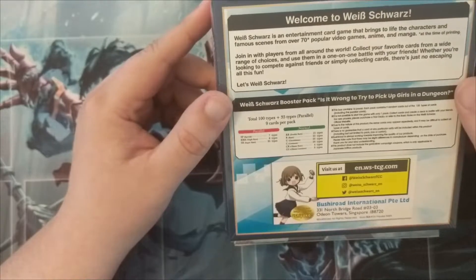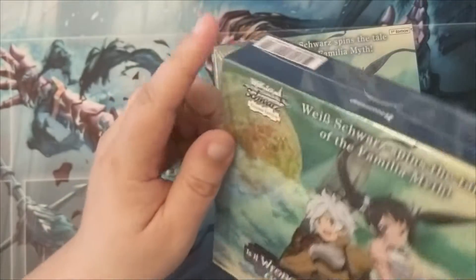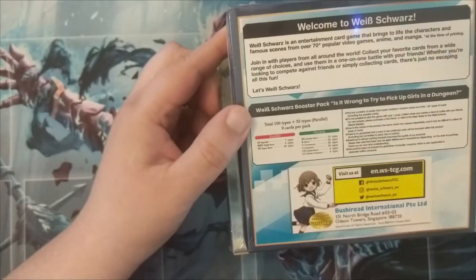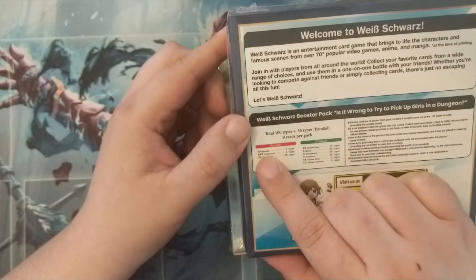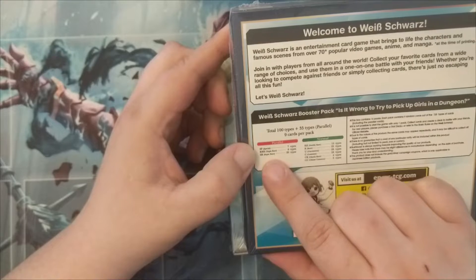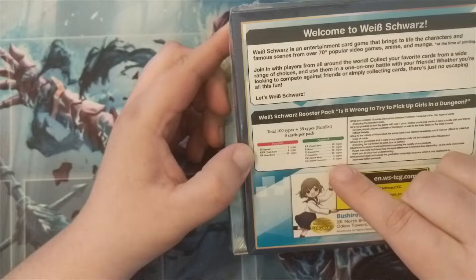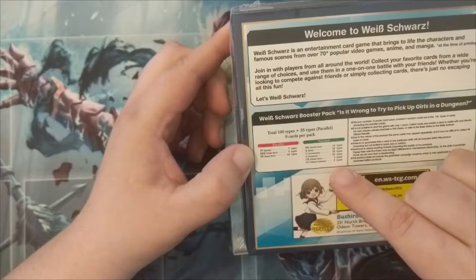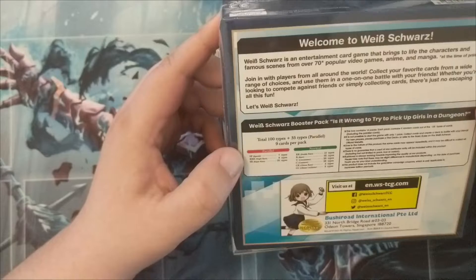I only got two boxes because I'm not full-blown into it yet. I'm kind of familiar with the way they do stuff — like they have these little parallel sets, which is more of a trading card world thing, like the sports card or Marvel card world. They have different parallel sets, and there are only a couple different parallels of each card, like triple rares with different foiling processes. The regular set has a bunch of common cards; climax rares are eight, so not a lot of cards. Total of a hundred types, 35 different parallels, and nine cards per pack.